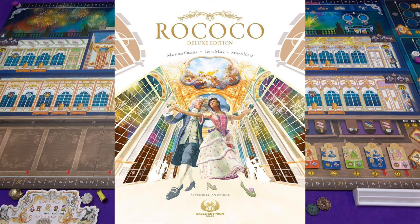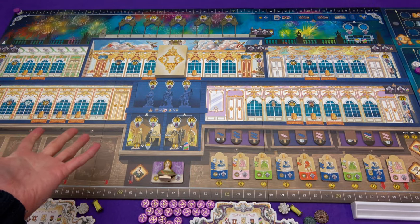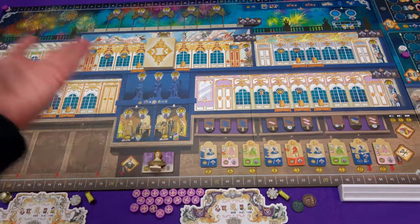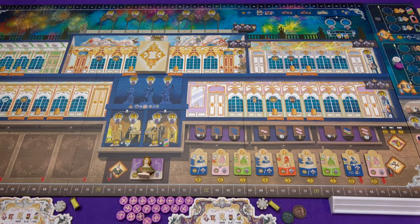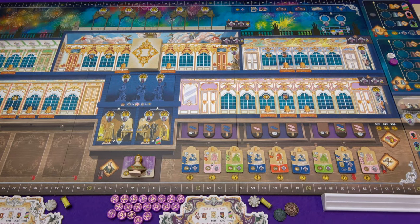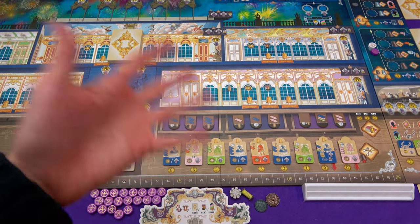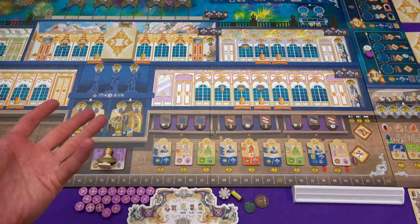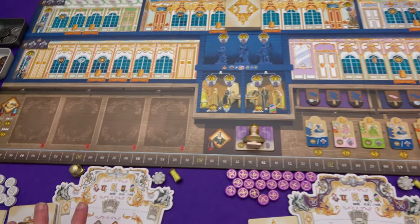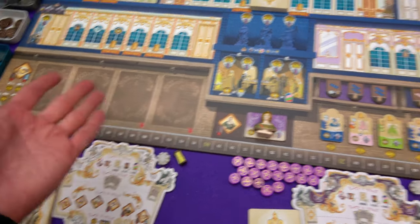Hi everyone, I'm Tom and today I'm going to be playing Rococo Deluxe Edition, this beautiful new deluxified edition from Eagle Griffin Games that includes all of the stuff from the original game. It's the base game, the jewellery box expansion, as well as the festive dresses promo that came with the advent calendar once, and a brand new expert tailoring pack, and there's a fancy dress pack as well - loads and loads of stuff.